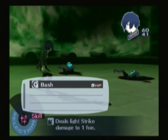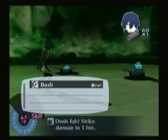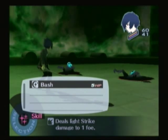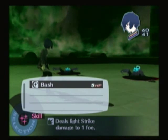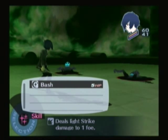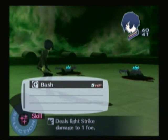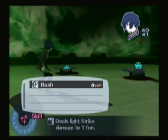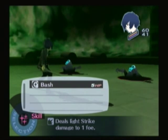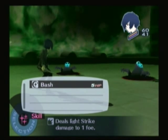In terms of type, there are three types of physical attacks: slashes, strikes, and pierces. Bash is a strike move. Slash is like a slashing weapon — Minato is currently equipped with a short sword, which is a slashing type weapon and will do slash damage. There are gloves and hammers that will do strike damage. You have guns and bows, which will do pierce damage.